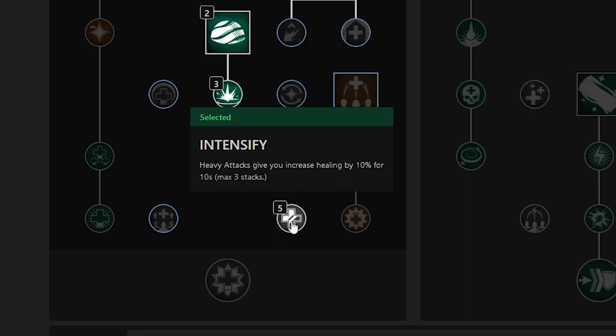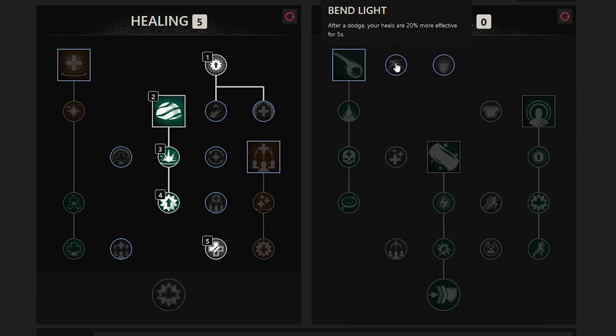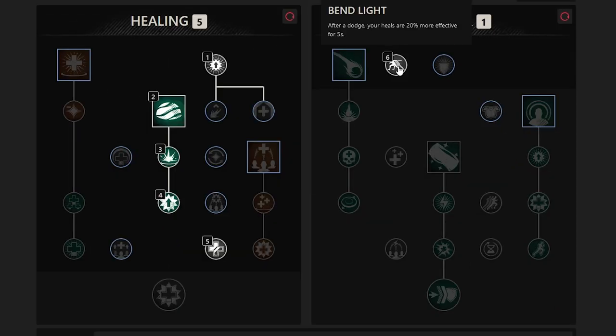You can spam light attacks until your timer gets low and then throw in another heavy attack to refresh it. From here, we're going to want to switch over to the Protector Tree and pick up Bend Light, which increases your healing output by 20% for five seconds after you dodge, bringing your total bonus healing to a 100% increase with the points you have allocated. After you pick up Bend Light, it's time to get your second ability, Beacon.